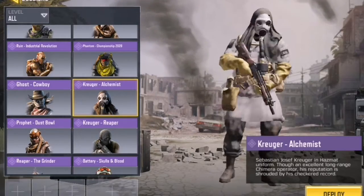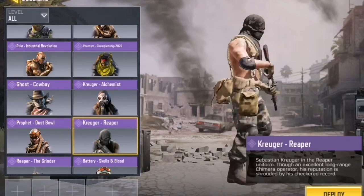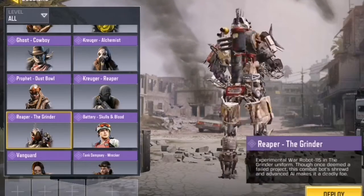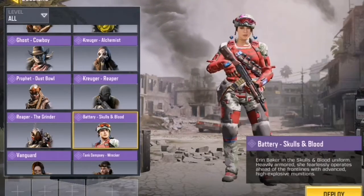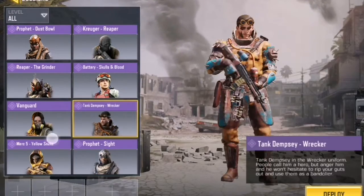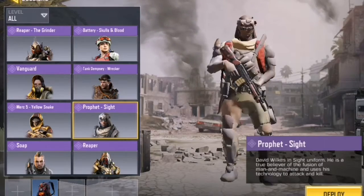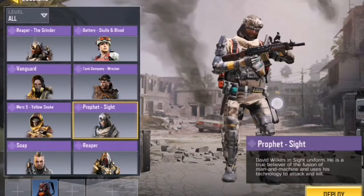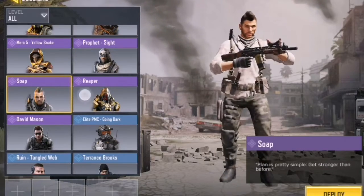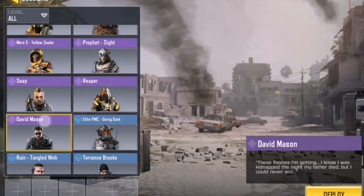I don't like this skin that much. I really like the Kruger Reaper — really good skin. The Grinder is also really good. The Half Pipe Battery — Half Pipe Valentine or whatever — is also a really good skin. Murk Fire Yellow Snake is one of my favorite skins, from Season 3 Master 2 rank. Prophet Sight, and Soap — again one of my favorites. From Season 4 battle pass, Tier 1 — David Masson.